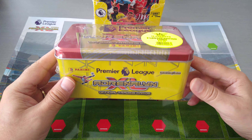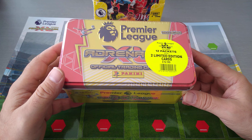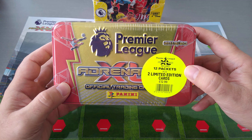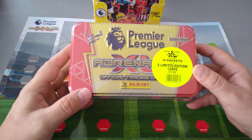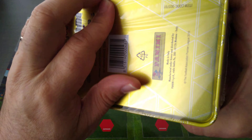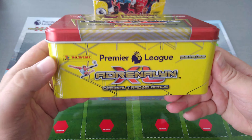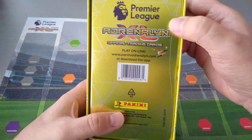This is the new product from Panini — they've never done the Premier League before. They've won the rights from Topps, as you all know, and as I keep reminding you all, no more Topps Match Attax apart from the Champions League. So what do we get for £12.99? 12 packets of 6 cards each, and 2 guaranteed limited edition cards. What I like about that is we get the limited edition cards with no silver, bronze, or gold — none of that from Topps. It's just one of each type of limited edition in the Mega Tin, the Mini Tin, Starter Pack, and all the products that they do.